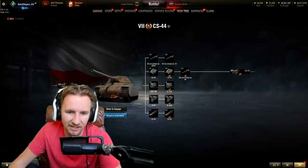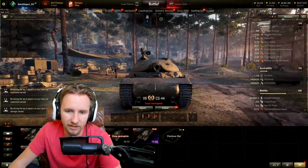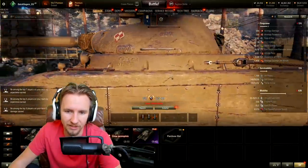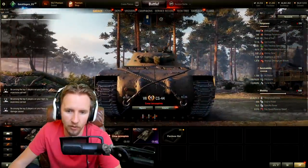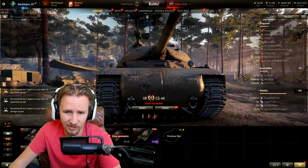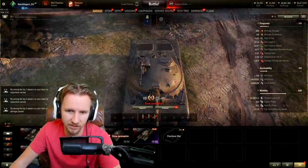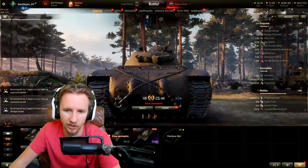Moving on to tier 7, this is where things start to get serious. I read the description of this vehicle — apparently it was made by students. I'd be putting a big fat F on their report card. The tank looks like it's just two halves of a vehicle that have been stuck and welded together — you can see the crack down the front and the crack at the back.